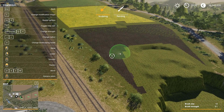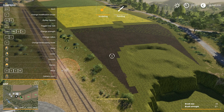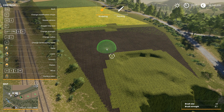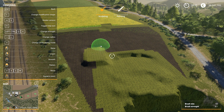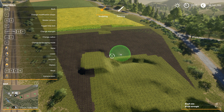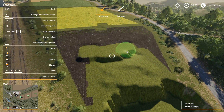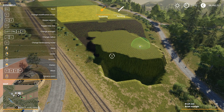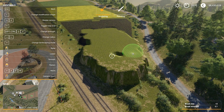One function that is of big interest to me is the flatten function, which is activated by pressing both mouse keys — left and right — and it will actually flatten the world at the level where you first start clicking it. So here it will flatten everything at the level that it was when I started clicking.